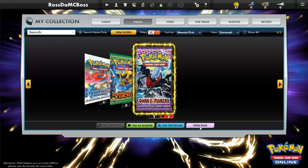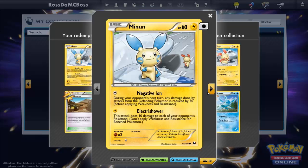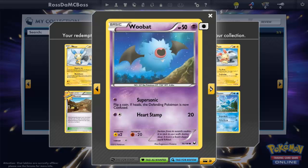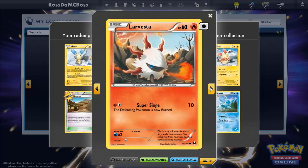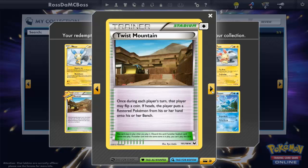I'll save it for Pokémon Online episode two. Last pack — we get pretty good stuff! We've got Archeops, pretty good, and an Arcanine — plus an Arcanine foil which is amazing. Another Bulbasaur, Woobat, Larvesta, and the Arcanine foil on a really cool background scenery.